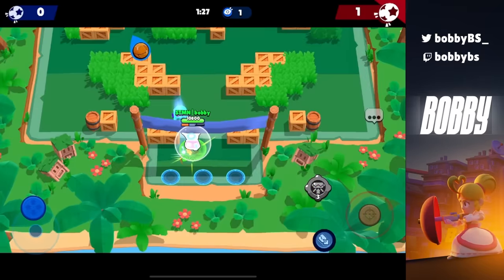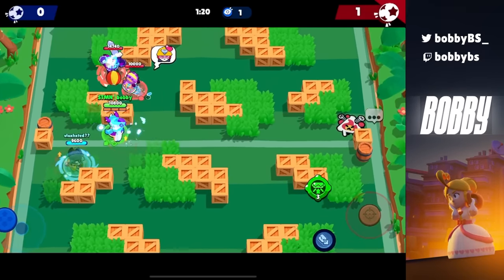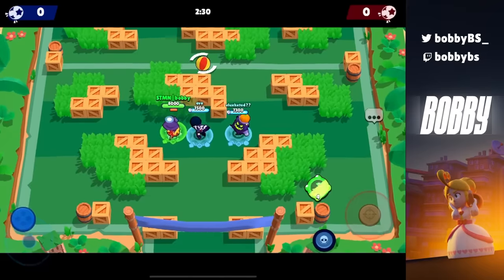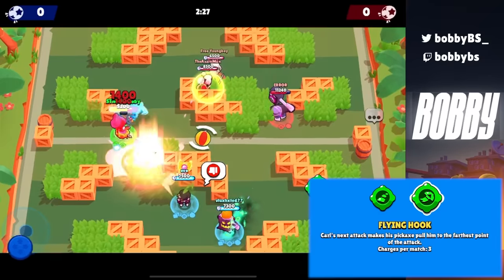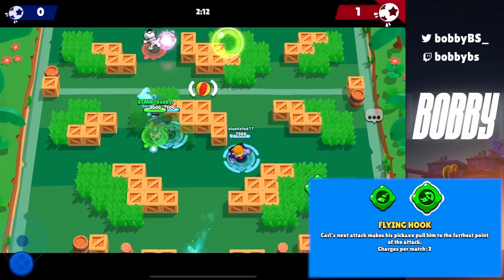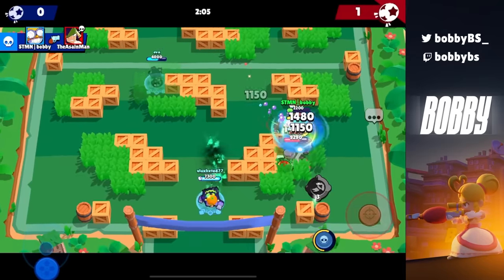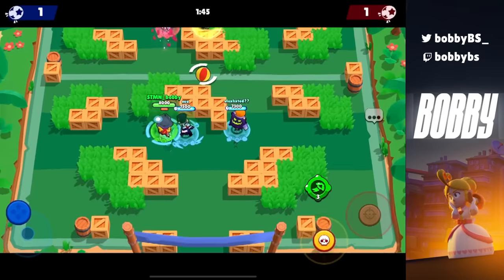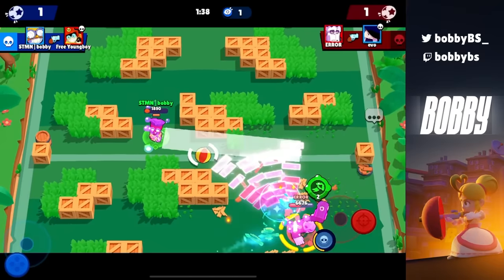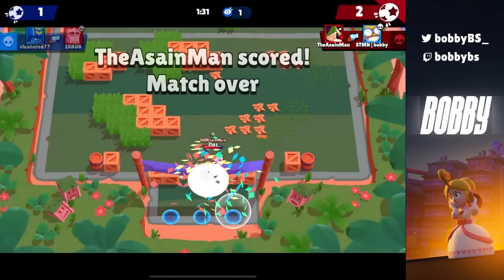These top three gadgets you 100% need on your brawlers — they take these brawlers from literal 2 or 3 out of 10 to 7, 8, 9, or 10 out of 10. The gadget makes that much of a difference. Coming in at number 3 we have Carl's Flying Hook. Being able to hook yourself from one side of the map to the other is absolutely insane, especially since the Carl super is direct impact — you need to be right on somebody to use it. Being able to teleport 10 tiles up is insanity, and you can use it for positioning or to get right beside throwers, Barley, or Piper. You 100% need Carl's Flying Hook if you want to play Carl.